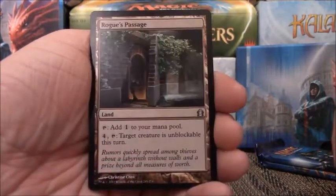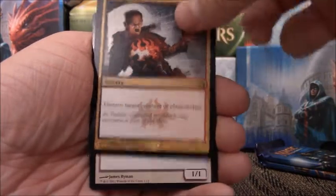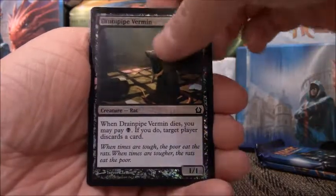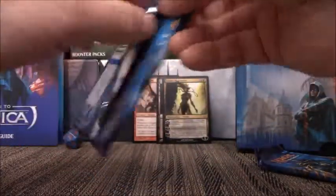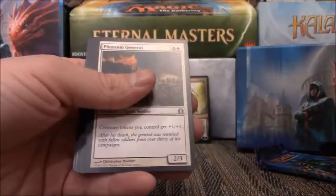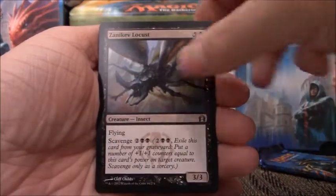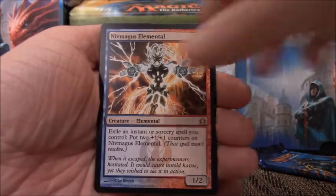Phantom General, Rogue's Passage, Azorius Charm, Dread Bore, a Bird token. And we have a Foil Drainpipe Vermin — not the best foil pull. Phantom General, Zanikev Locust, Nivix Guildmage, Niv-Mizzet Elemental, and a Mountain.